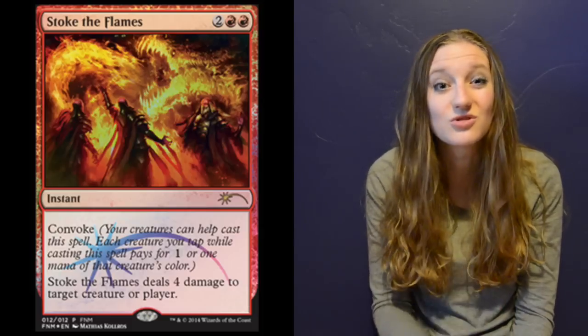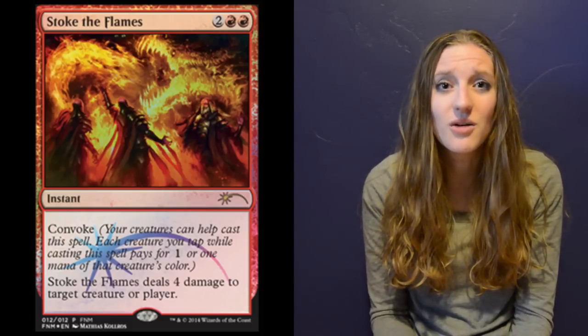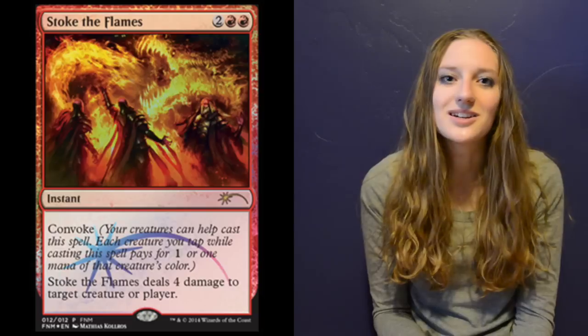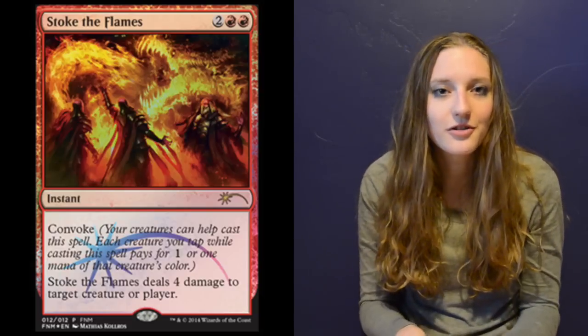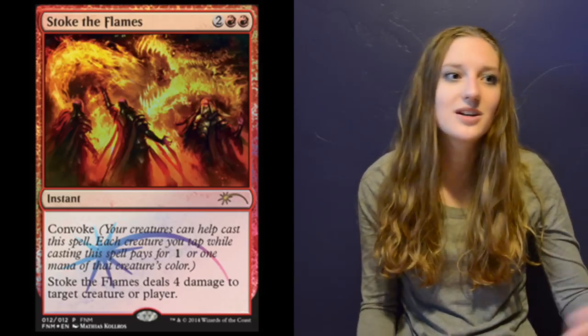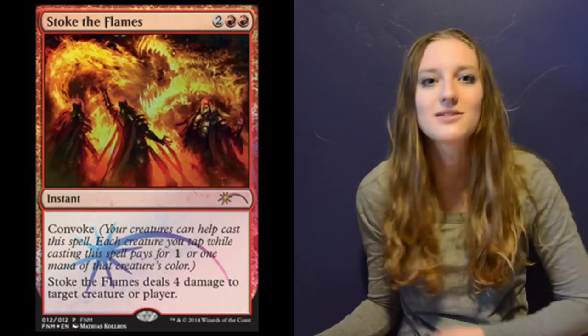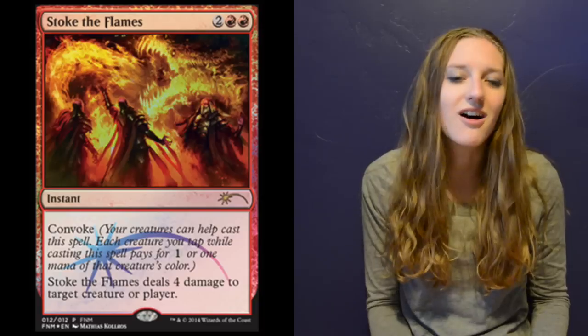What makes things work really well is Jeskai Ascendancy — if you have Ascendancy out, you tap all your creatures to pay for your convoke spell, then you get to untap them because you cast a spell, it triggers Ascendancy, and they all get +1/+1 counters. So it's really awesome.